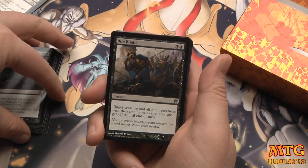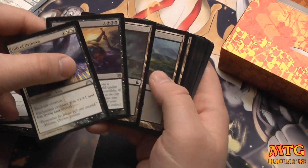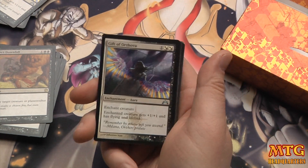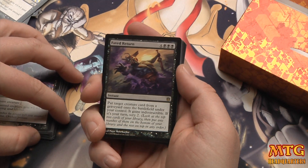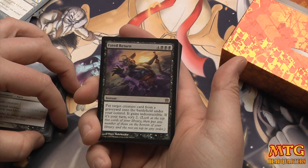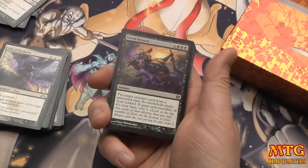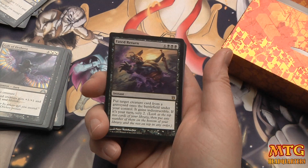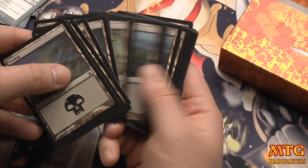Three Doom Blades, two Ultimate Price, and two Bile Blight — this is new and it's great: instant speed, target creature gets -3/-3, it's a good stall card. A Hero's Downfall, which is great. Gift of Orzhova — I would probably drop that. I'd love to see like four Gray Merchants in the stack; it's a common, so you're talking about 50 cents to pick up all four. Fated Return — seven-drop, put target creature card from the graveyard onto the battlefield under your control, it gains indestructible, and if it's your turn scry 2. I would almost immediately replace this card with another Hero's Downfall.